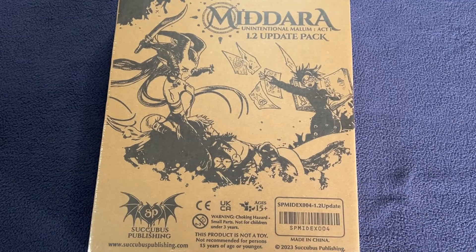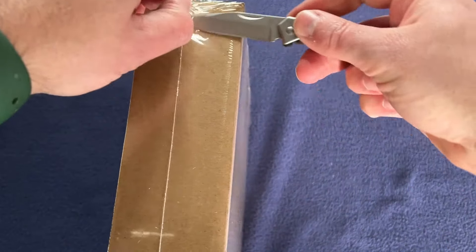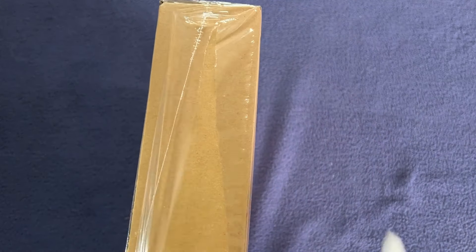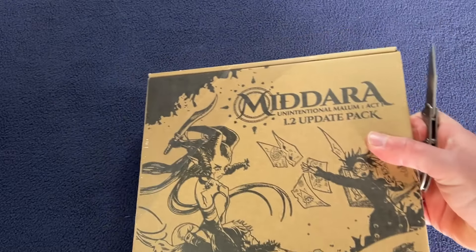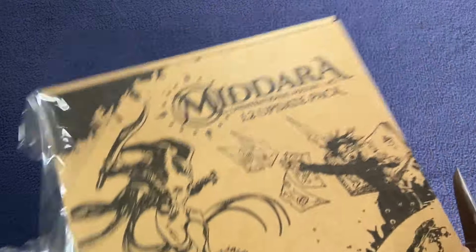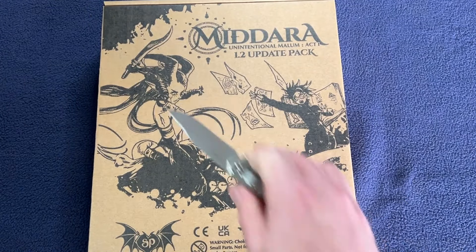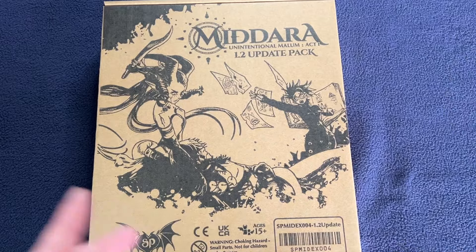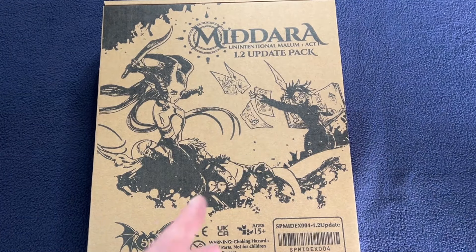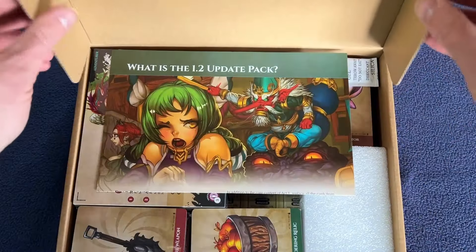So I was sent this — to be clear, I was sent this because I have the 1.1 version and I contacted them. They were willing to send me this update pack so I could do some playthroughs, because doing playthroughs of the 1.1 version is kind of pointless right now since they actually did change a good amount of rules. Nothing completely game-changing, but there are enough rules changed that I want to make sure I have the most up-to-date version.